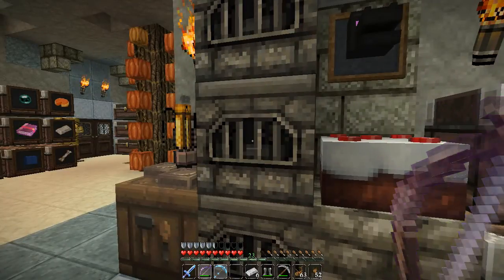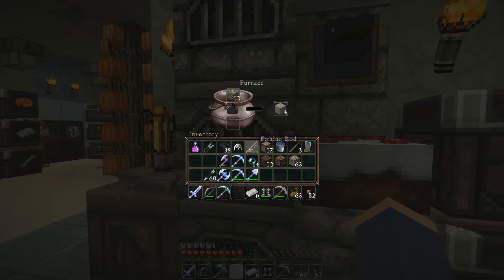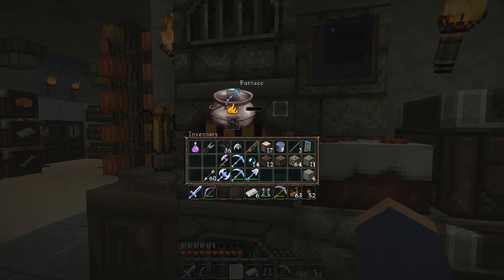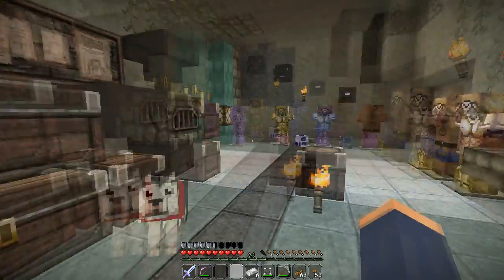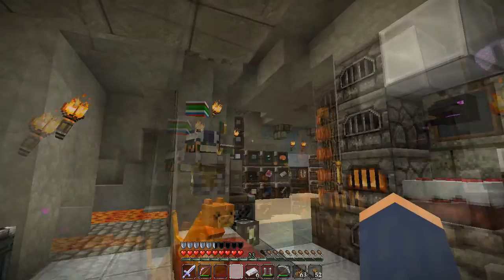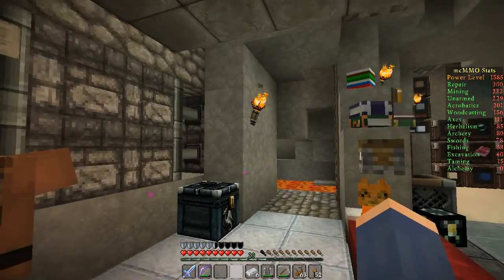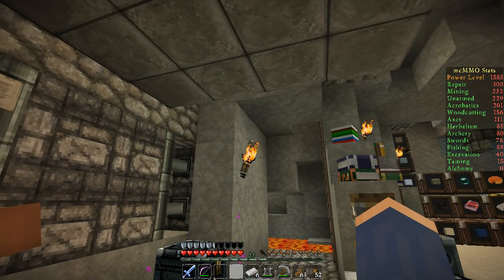Let me start off with something a little different. I'm going to take this perfectly normal diamond pickaxe — there's nothing on it right now — and I'm going to go ahead and throw it in my furnace. I'll explain that in a minute. The different skills can get you various abilities, like being able to repair things. We're going to be talking about repair, mining, and woodcutting today. There's a lot more, but we'll try to cover some of the others as we go along.